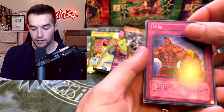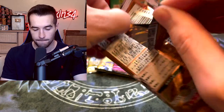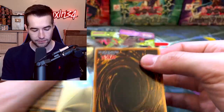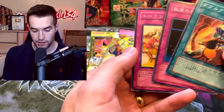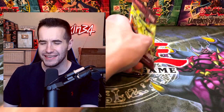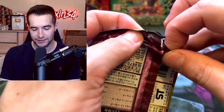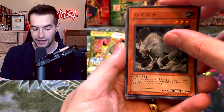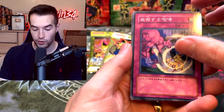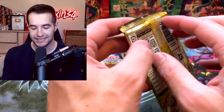From Soul of the Duelist we pull Dark Mimic and Arm Dragon Level 5. We also see a token card - either token thanksgiving or token festival. From Flaming Eternity we could potentially pull the Sacred Phoenix - they might have secret rares in these sets. We pull Insect Knight, Hyena, a fusion card, Threatening Roar, and Chiron the Mage - just a regular rare.